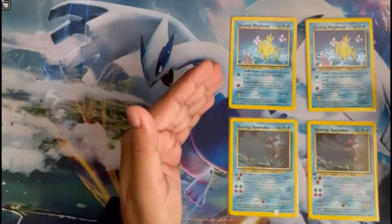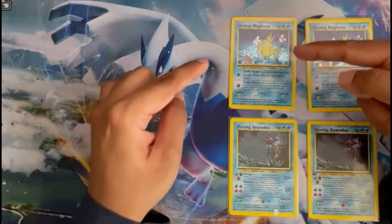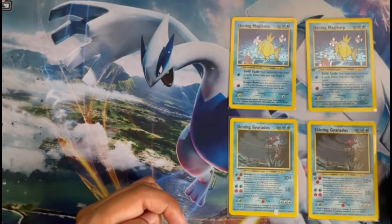Over here you will be able to see the pack arts for both Japanese and English versions. On my right I have managed to get my very own first Shining Pokemon cards. This includes the Shining Magikarp on the left hand side as well as the Shining Magikarp and Gyarados first editions on the right hand side.